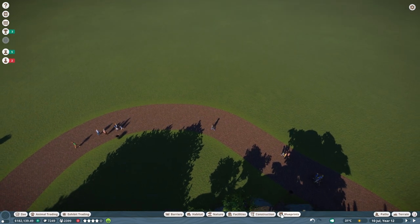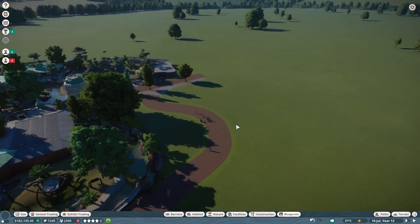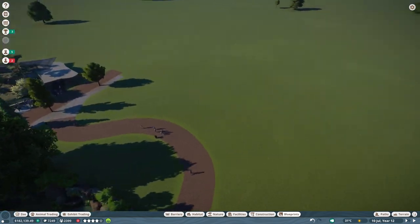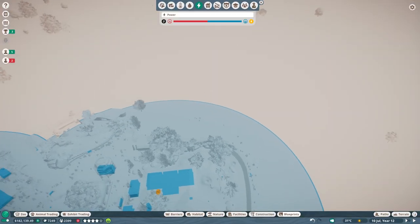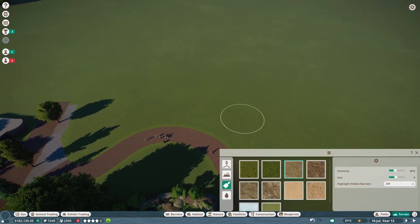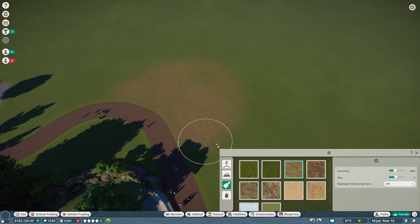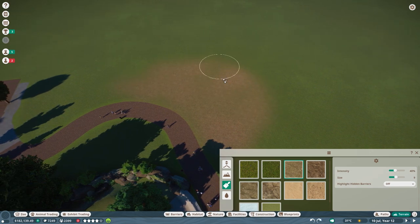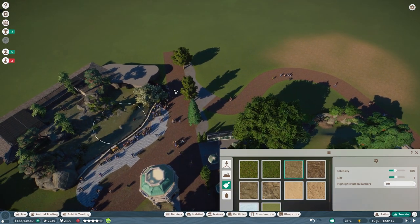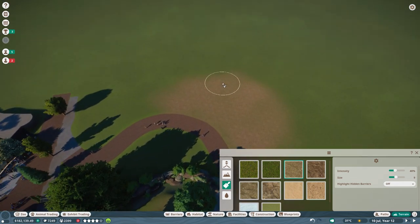We are seven minutes into the episode. So first of all, the first thing we are doing right now is we are going to put down a new little hub for keepers and so on. Let's have a look at where the power is. Let's paint what this area of the lion should be. We will go to the absolute minimum that the animals require, simply because this is a city zoo.